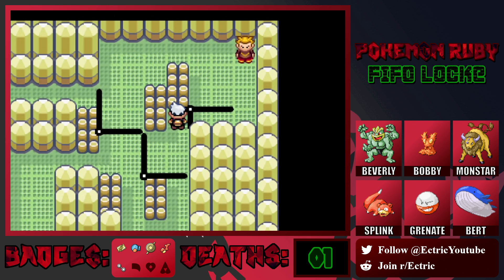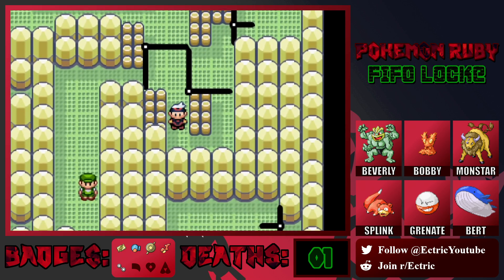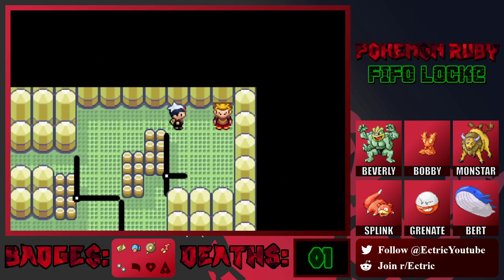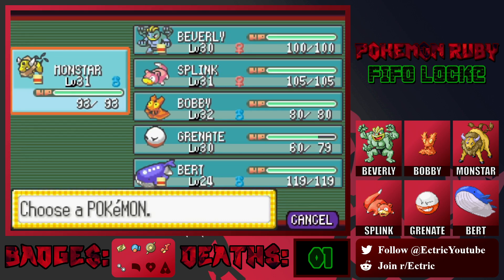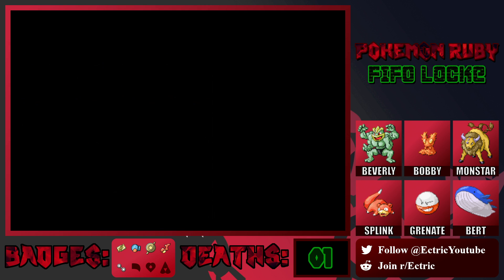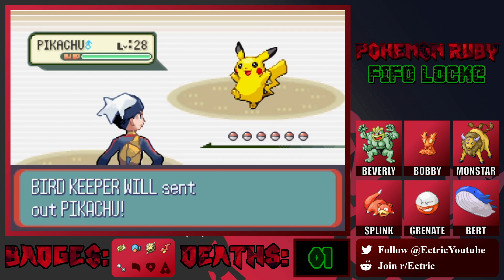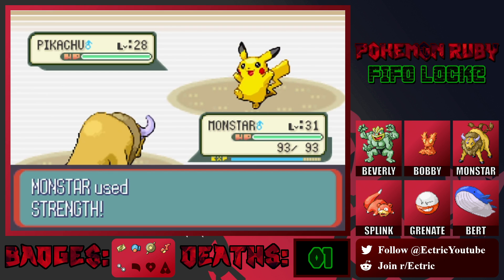Navigating the puzzle — we could avoid this trainer theoretically. Actually we can't avoid them, that's kind of clever putting that person there. Oh actually we could've avoided him, he only had vision one tile in front. Interesting, but whatever — we need the experience. Pikachu. Well, Pikachu is gonna go down to Monstar's Strength. Monstar's so good, I love Monstar. Monstar has definitely become our MVP.